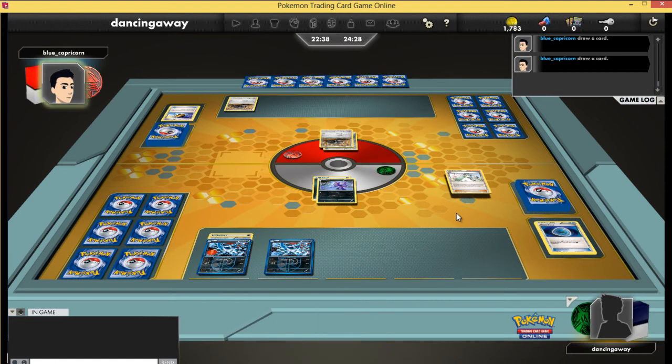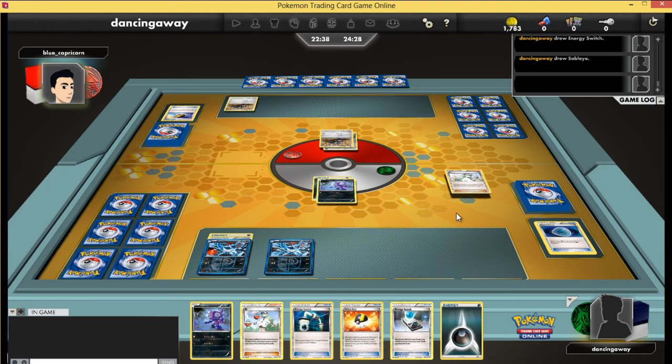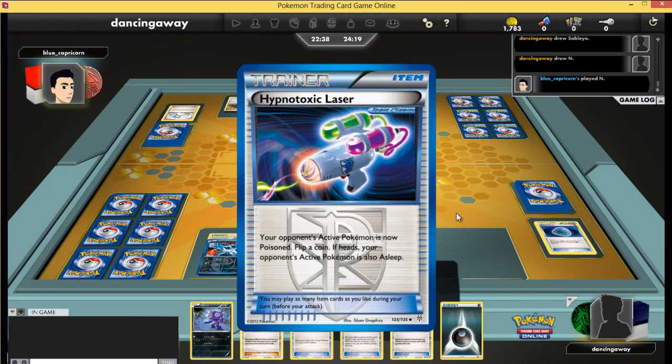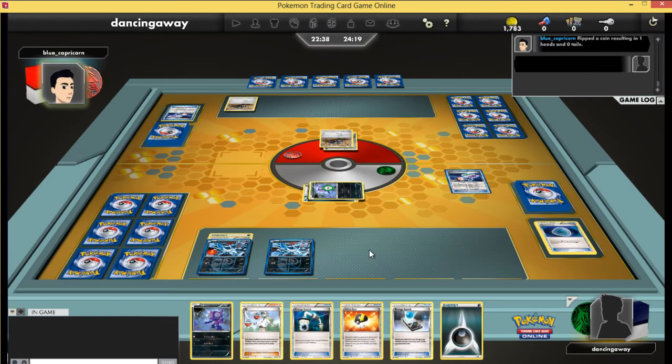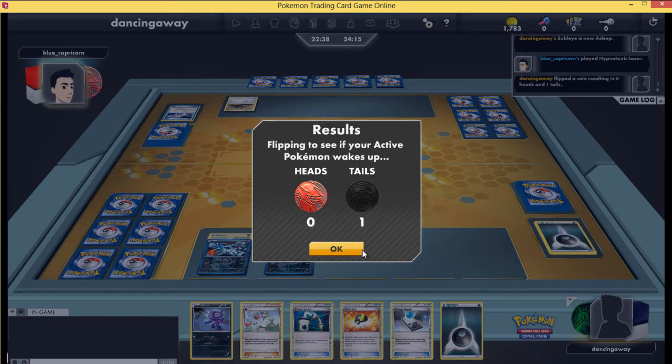He gets his second Durant out and gives me a workable hand. The whole point as we go through is going to be trying to play as few cards as I can while still one-hitting his Durants.